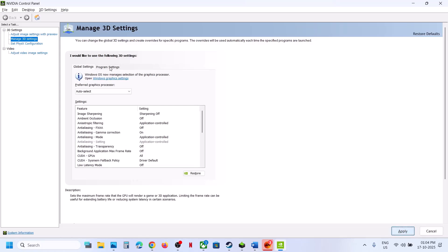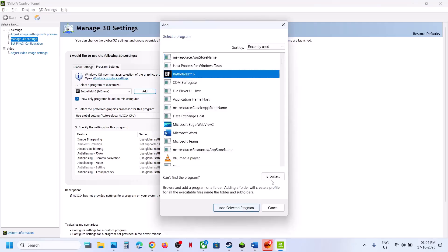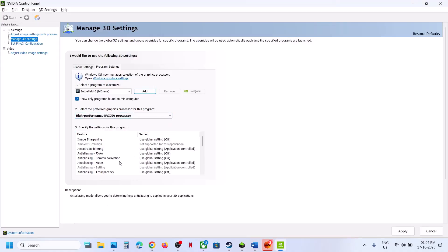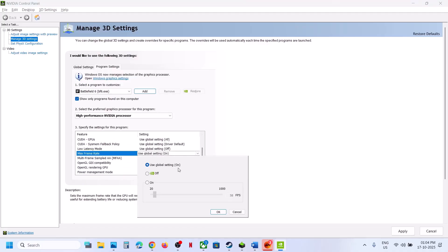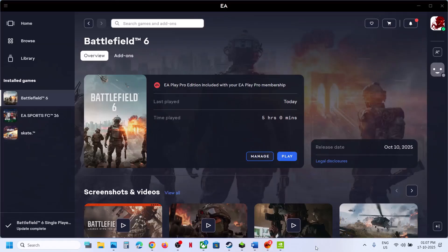If that doesn't work, go to Program Settings, click Add, and select the game EXE file. If you don't see the game listed, click Browse and navigate to the game installation folder to select the EXE. Select High Performance NVIDIA Processor, then find Maximum Frame Rate, turn it on, set it to 4-5 frames below your refresh rate, click OK, and hit Apply. Relaunch the game and check.